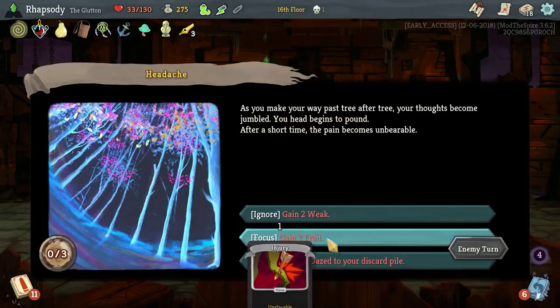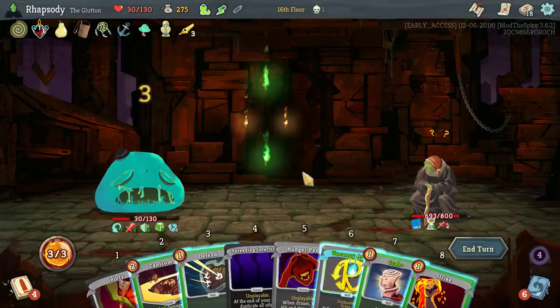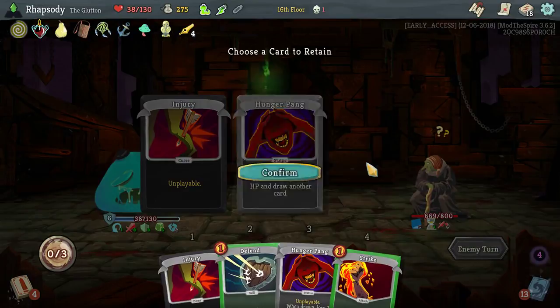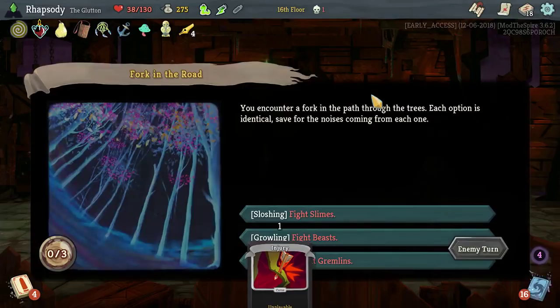I guess I'll go Frail. Uncanny Aura — a little Scab. Just throw out a Tantrum, I guess. Fight Slimes, Beasts, or Gremlins — what's left in my draw pile? Lash Out is left in my draw pile.